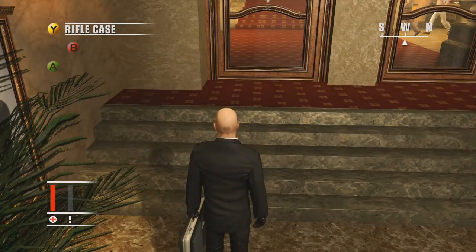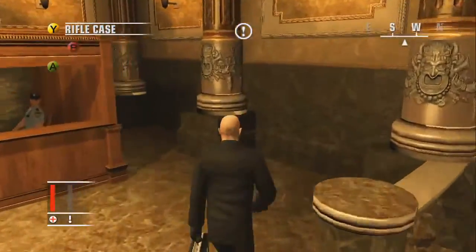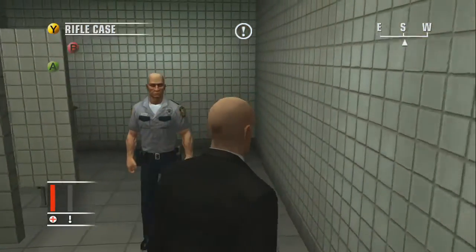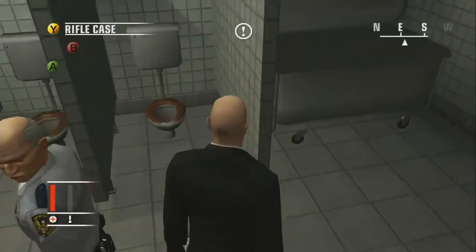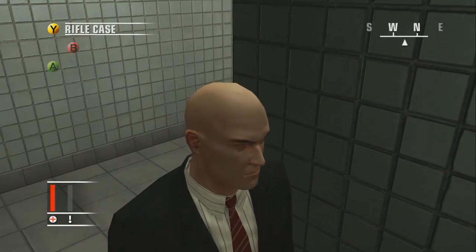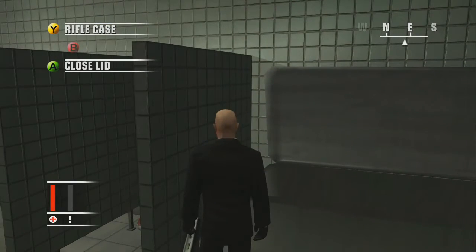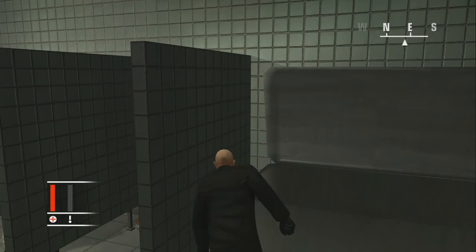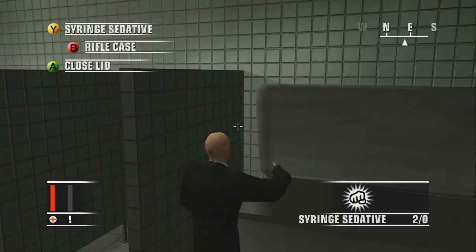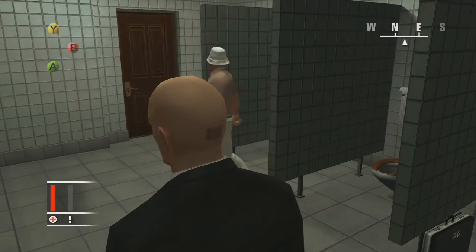I'm gonna talk you right through it. First thing you're gonna do is go straight into the toilets. On the right there's a security guard but he shouldn't be bothering you — just walk past him and act like you're taking a piss. Now we're gonna drop the suitcase and prepare our sedative syringe.